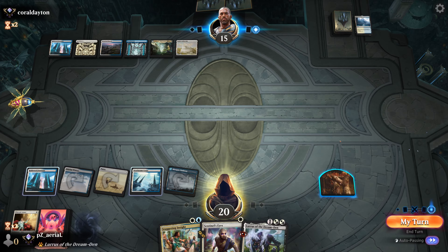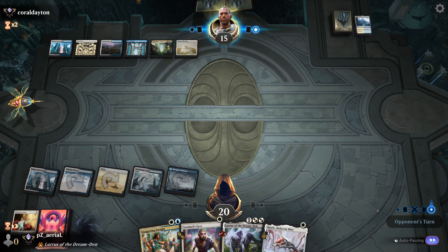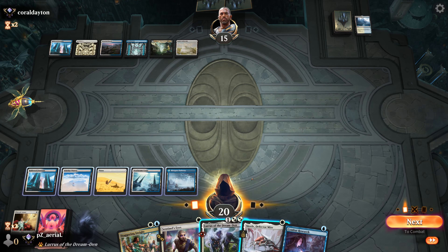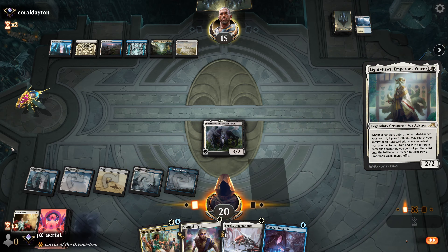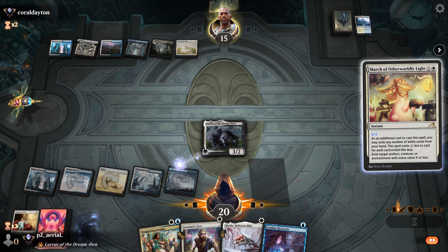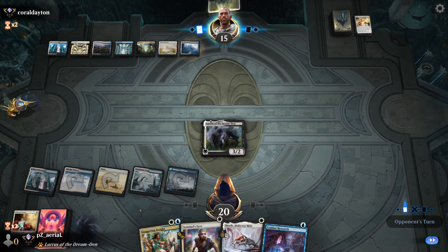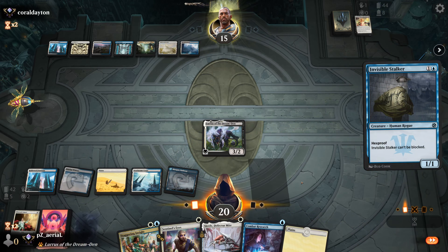I'll put Lurrus into my hand and draw a card — feels a little bad, but it is what it is. We just need to deal with our opponent trying to find a board wipe; we kind of have to get lucky here and push in really quickly. It's going to be a race for us to do stuff versus our opponent countering or killing our things. With Lurrus we can play the Light-Paws back from the graveyard — they didn't exile it, so that's good.